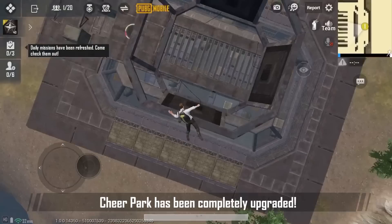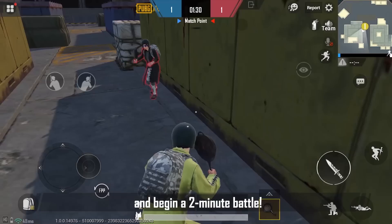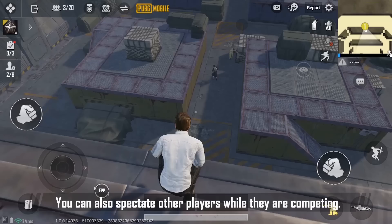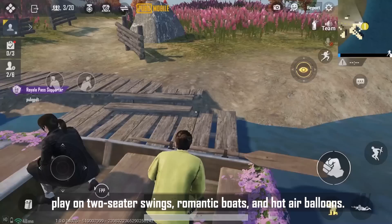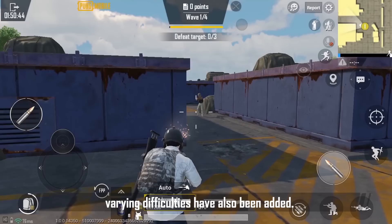Cheerpark has been completely upgraded. The newly added contest provides a 1v1 practice field — when the other party accepts a challenge, both sides automatically enter the zone and begin a two-minute battle with random firearms. You can also spectate other competing players. There's a romantic heart-shaped island in the center of the park, and on special days you can enjoy two-seater swings, romantic boats, and hot air balloons. Players will also be able to enter the training grounds from Cheerpark, with target shooting, throwing, and training exercises of varying difficulties.